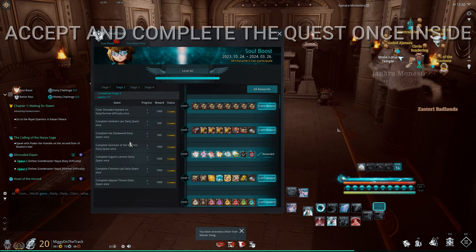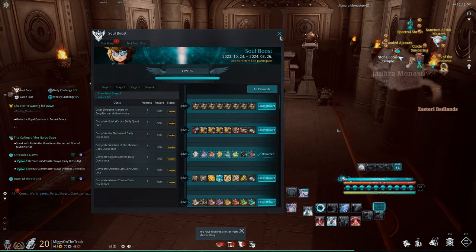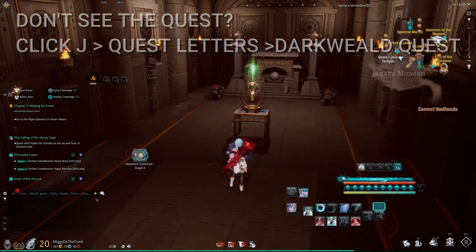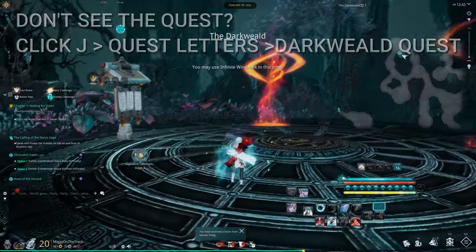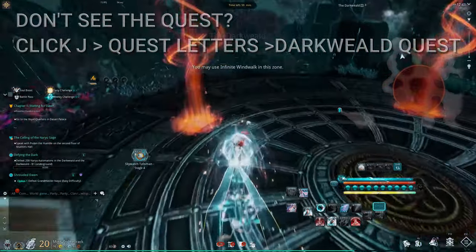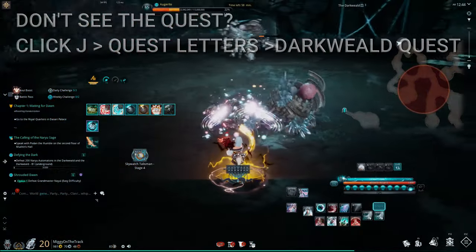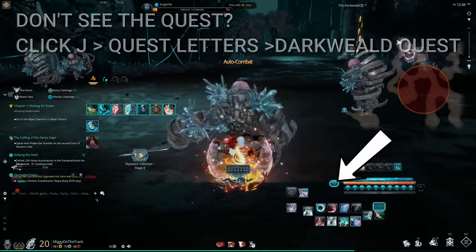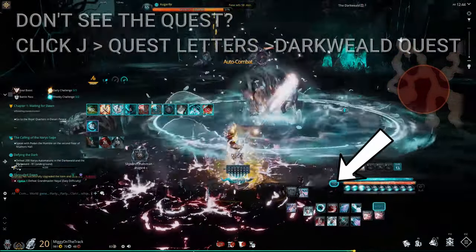The next one is the Dark Wield Daily Quest. To complete this, press F8 and collect the quest there. You just need to kill 200 of the mobs below. You can use auto combat in this zone — click the auto combat button and it will trigger automatically.